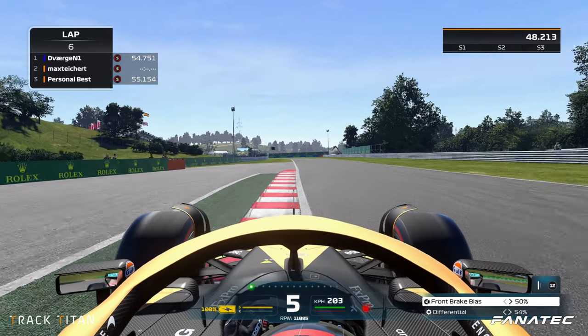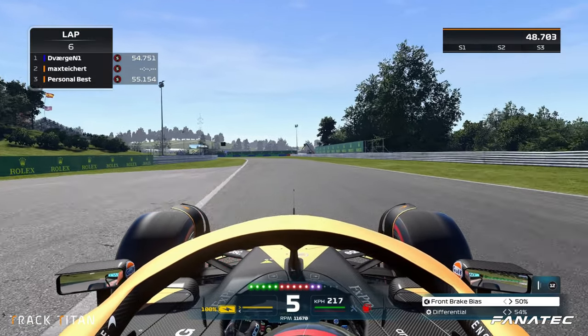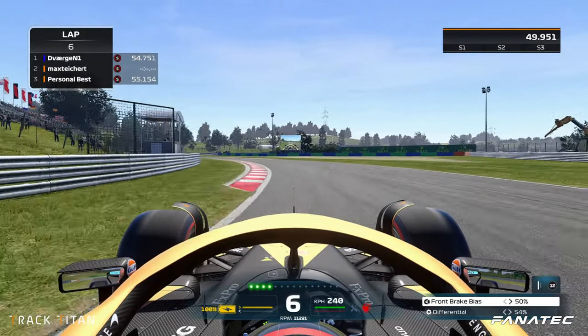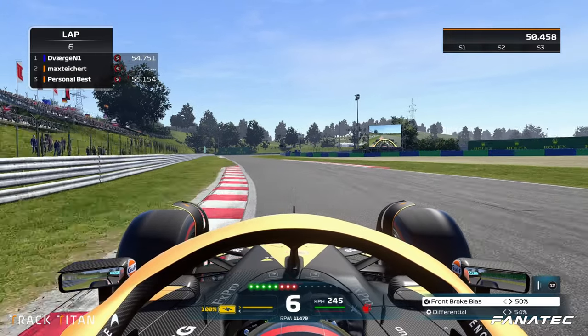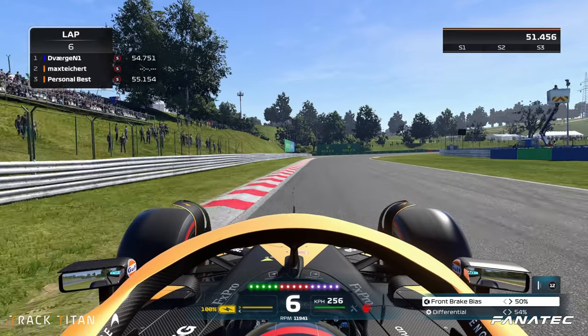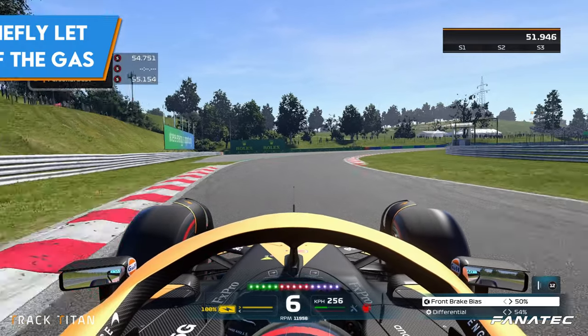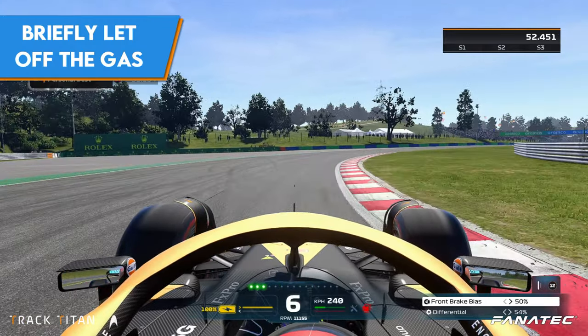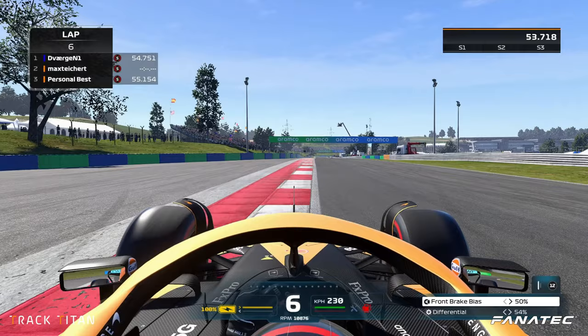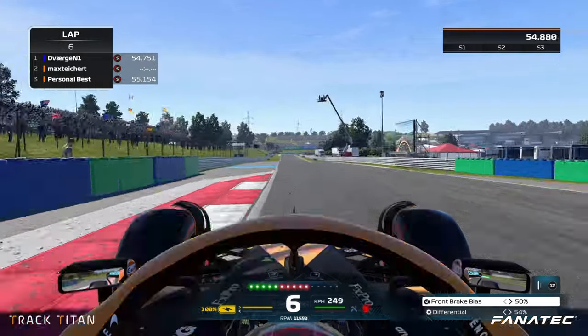Also using as much track space on exit as the game allows, we bring the car back to the middle of the road for a smooth run through turn 10. This corner is easily done flat out and we want to hug the left side for a good run into turn 11. Letting go of the gas briefly, we turn into this corner — you really want to get a feel for when you can get back on the power, because it's easy to overshoot this corner by accident.